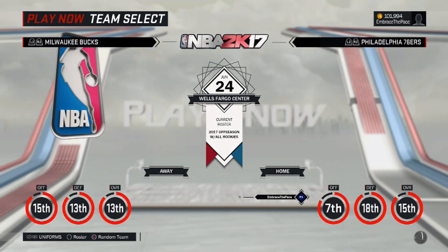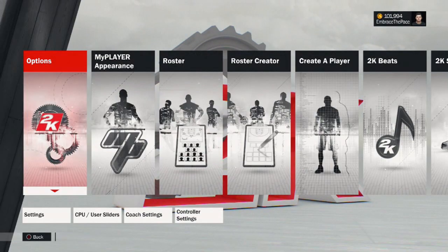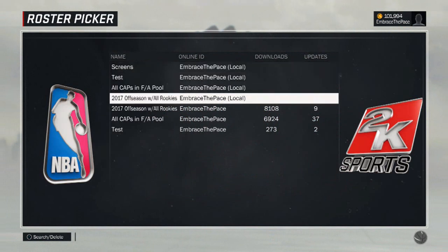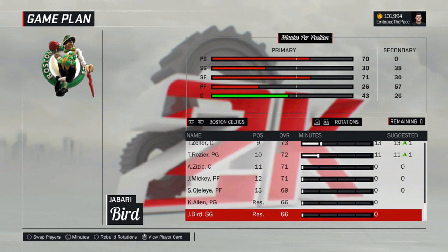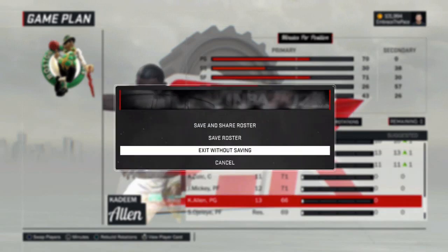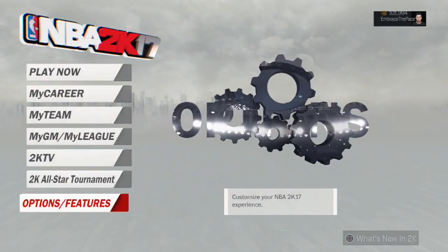Some rookies may not appear available in quick games because 2K uses only 12 or 13 active players on a roster, with a couple in reserve. If that happens, download my roster the normal way, save the file, go into the file, find the specific team, and hit R2 to bring up the rotations. You can scroll down to see players in reserve — for example, Jabari Bird and Kadeem Allen on Boston are in reserve. Just move whoever you want into the active lineup and they'll be available.